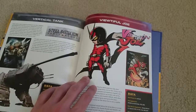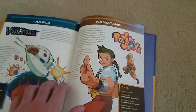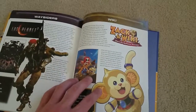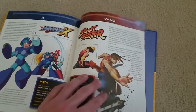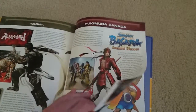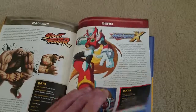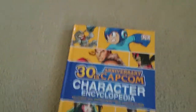Vergil Tang from Steel Battalion: Heavy Armor, Beautiful Joe from Beautiful Joe, Wang Tang from Power Stone, Volgus from Volgus, Waysiders from Lost Planet 2, Wiki from Zack and Wiki: Quest for Barbaros' Treasure, Yang from Street Fighter, X from Mega Man X, Yasha from Asura's Wrath, Yukimura Sanada, Zack from Zack and Wiki, Yun from Street Fighter, Zero from Mega Man X, and Zangief from Street Fighter — and that is the entire guide for Capcom's 30th Anniversary Character Encyclopedia featuring 200 plus characters.